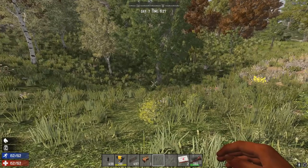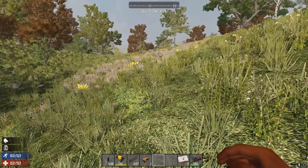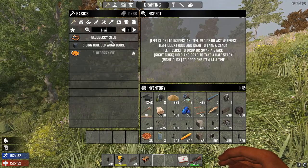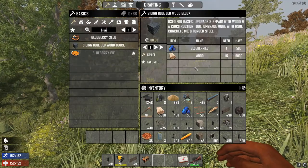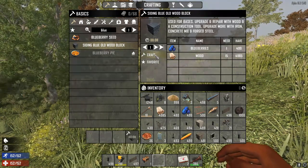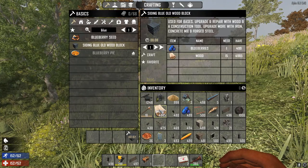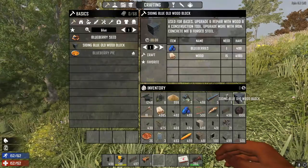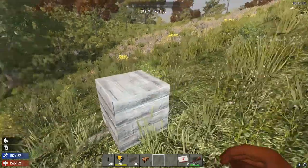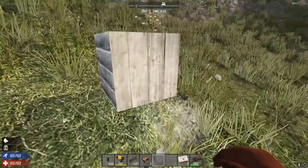I've gone into a regular game to show you that the blue siding should now come up in our inventory. Press I and type in 'blue' — siding blue old wood block will now come up. It requires one blueberry and 15 wood. Let's craft one. Now let's place it to make sure that's the correct block — and it is, with the wood siding right there.